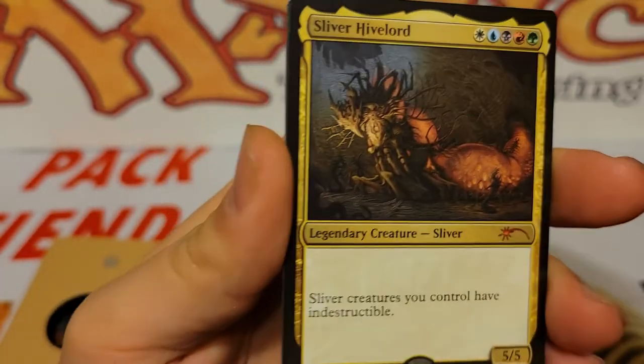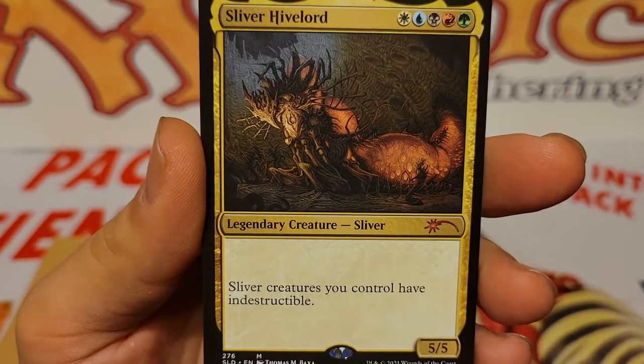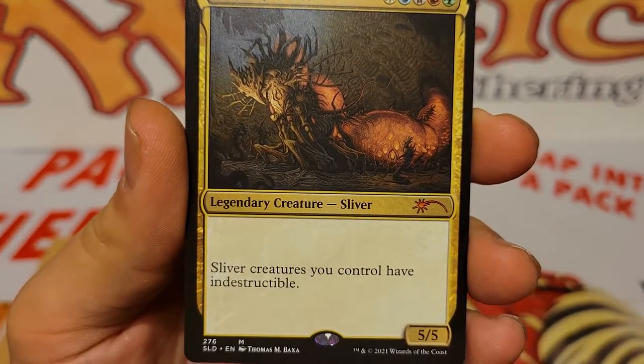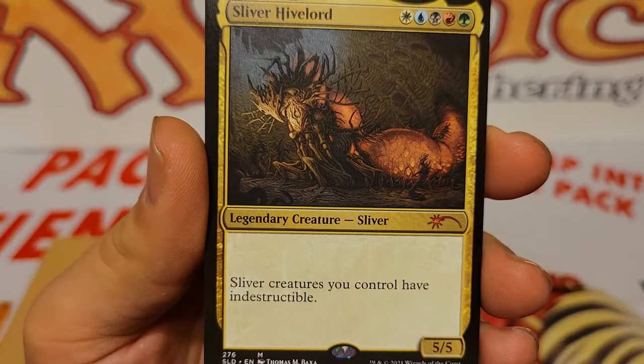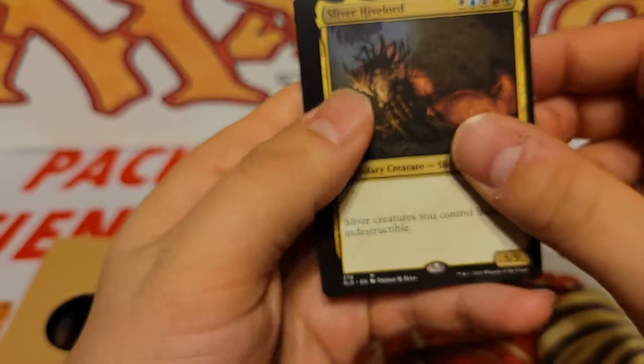And here's our big money card for this Secret Lair. We got Sliver Hivelord - five mana, all colors, for a 5/5. And Sliver creatures you control have Indestructible. Very awesome artwork on that.